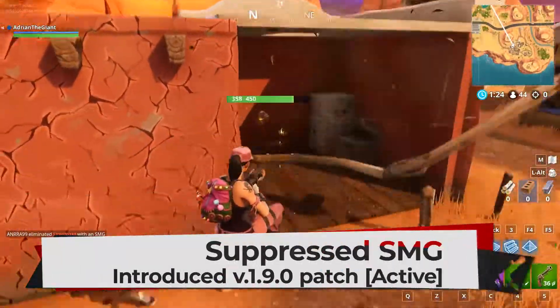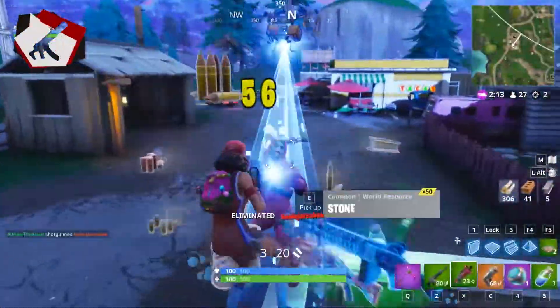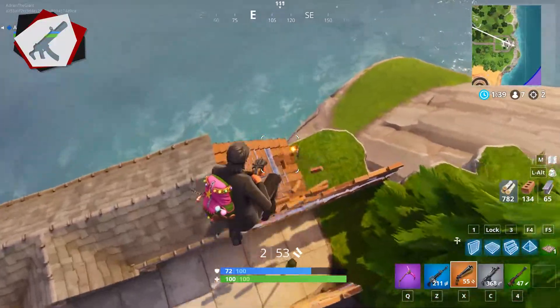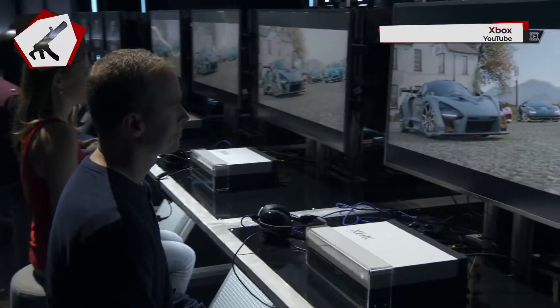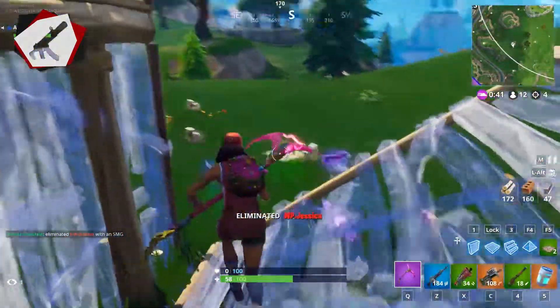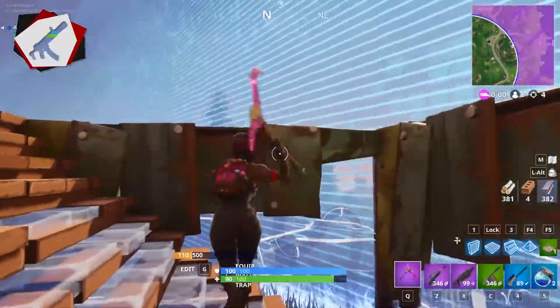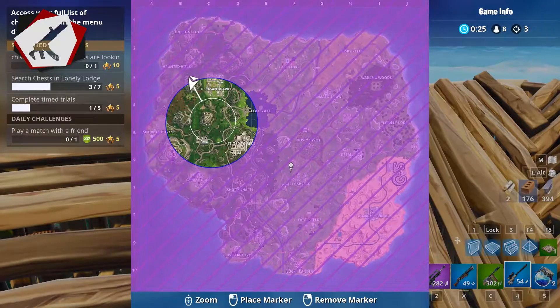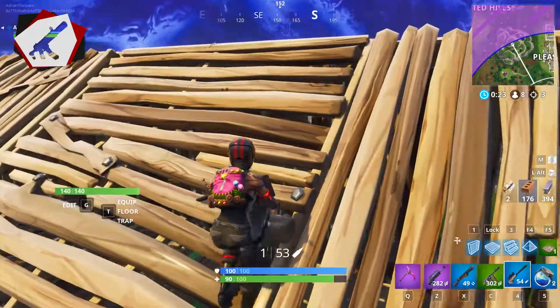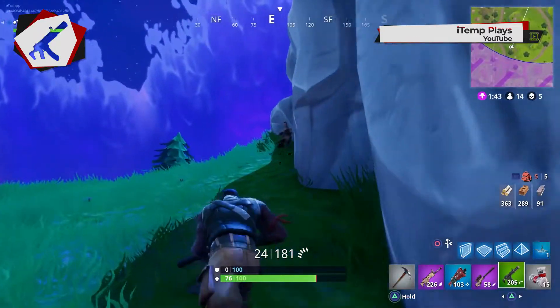Number two: the suppressed SMG. SMGs over the course of Fortnite's lifetime have probably undergone the most changes alongside the shotgun. For the longest time, they were one of the worst guns in the game and would be out of your inventory very quickly. Of course, that's all changed with the P90 and the new MP5s, however they're still somehow persisting with the suppressed SMG. When they introduced this idea, I understood it — be stealthy, be discreet, and sneak your way to that Victory Royale. The problem is, nobody plays like that anymore. Even bigger problem is, the gun itself isn't really that good anyway.